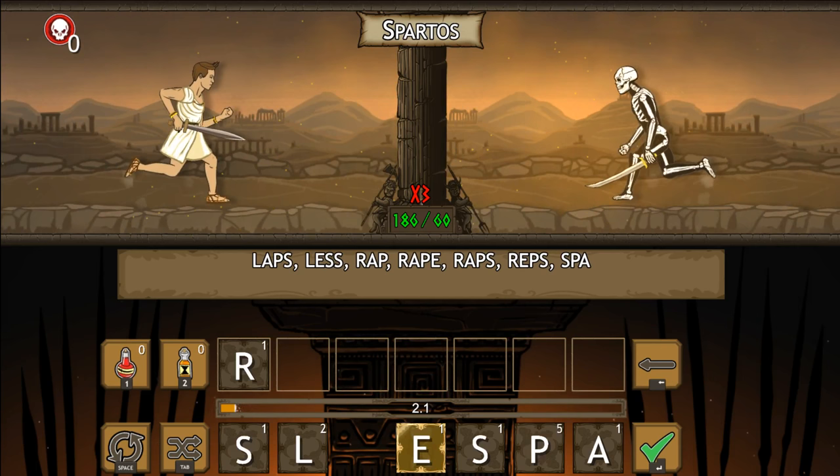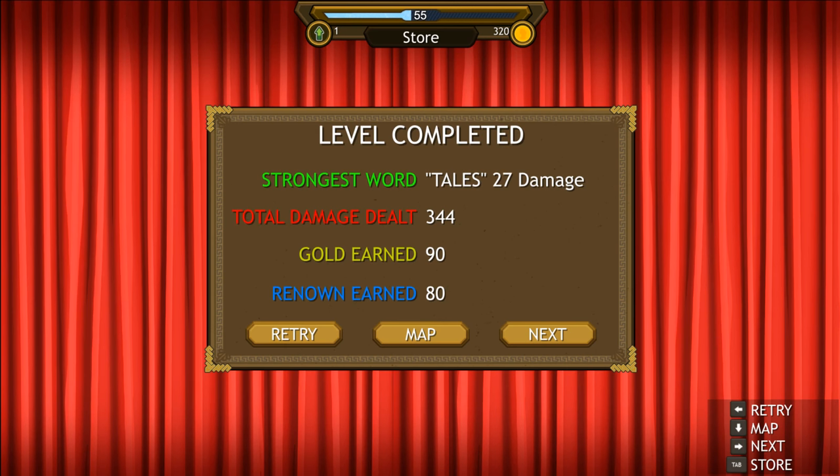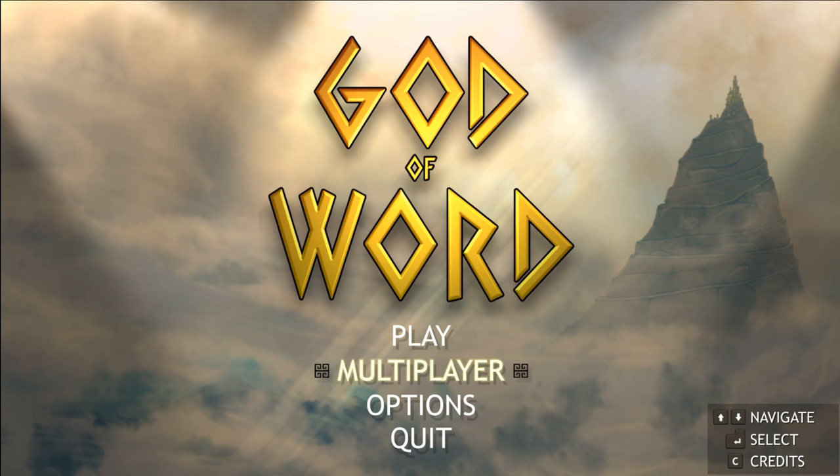We could probably do more too. Yeah, that was all I had. So you go through the map like this one battle at a time, and you get all of your stats. Strongest word is tails for 27 damage. Alright, let's go back to the map here. I'm actually going to go to main menu and show you guys the other modes.